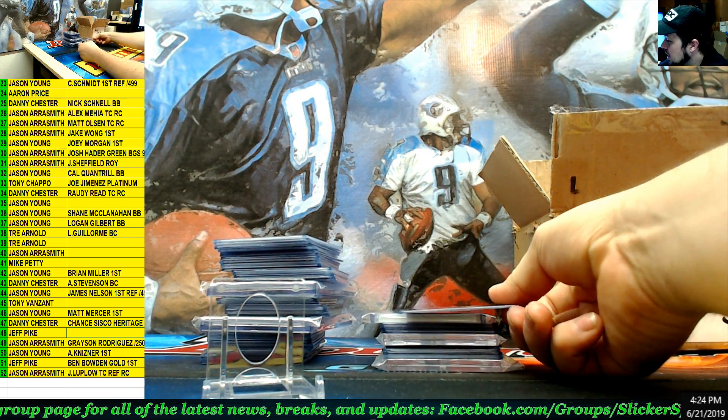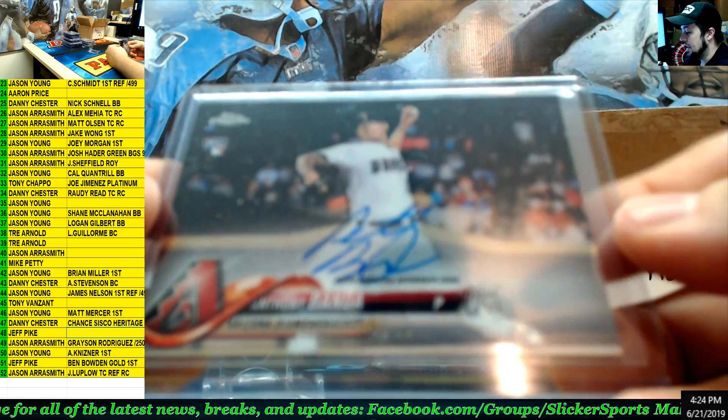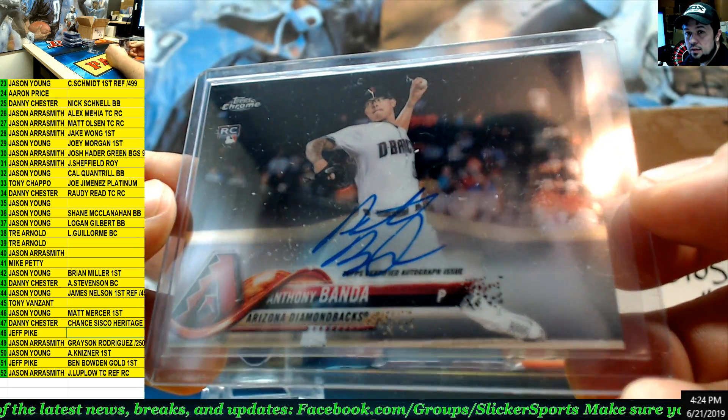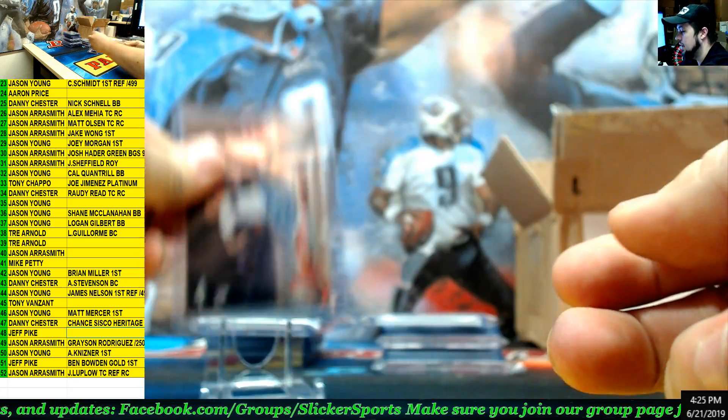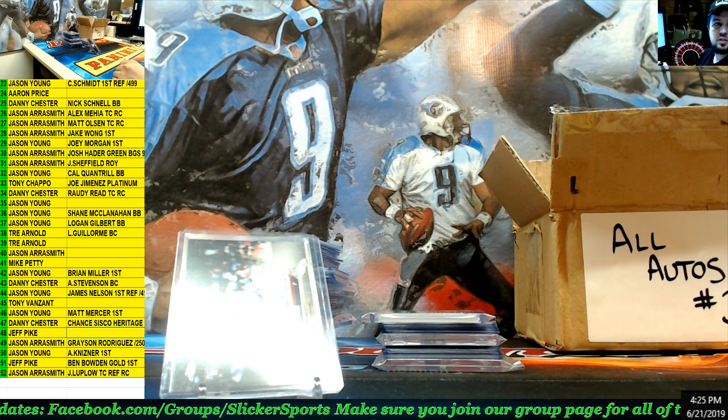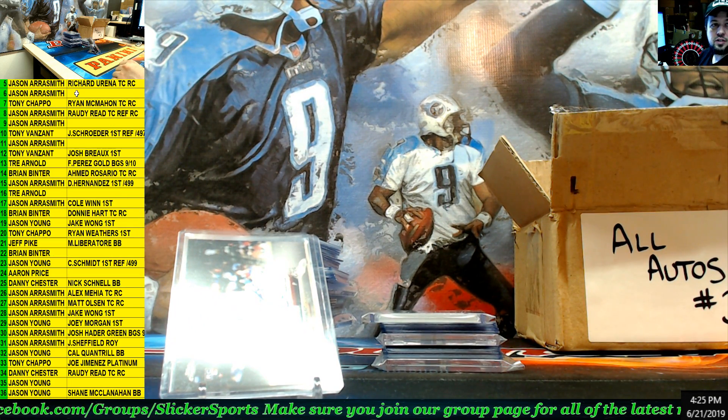Next up — Topps Chrome rookie card, Anthony Banda. Number 6 — Jason Aerosmith.